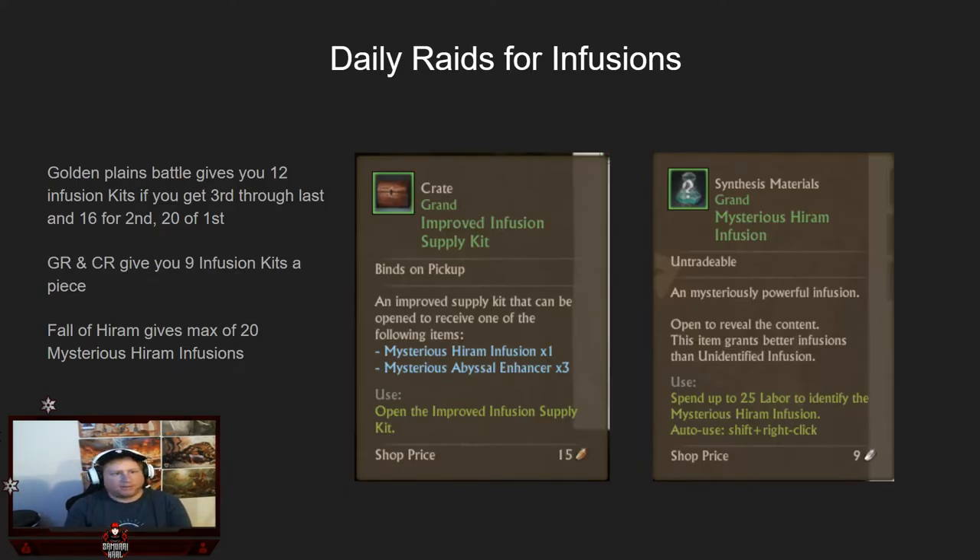Moving on to daily raids — there are a ton of infusion kits, which are mid-range green infusions, that you can get from your GR, your CR, your Halcyona or Golden Plains battle, and the Fall of Hiram instance, which you get to do once a day. You get infusion kits from GR, CR, and Sungold, and you'll get infusions straight up from Fall of Hiram. You can do Halcy twice a day and get up to 40 infusions if you win both times, or a base of 24 if you lose both. These raids are definitely worth doing because you also get honor.